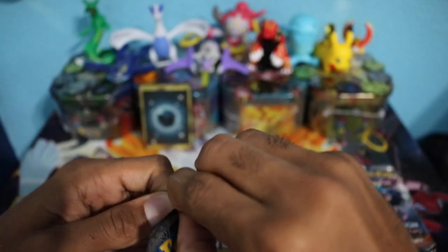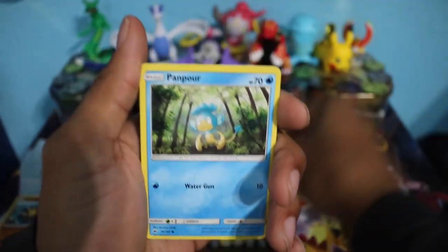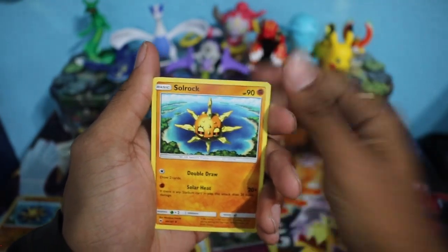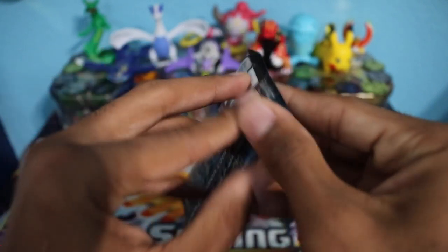We have our third pack with a Necrozma on the front. We're still in search of that Rainbow Rare Charizard, but I highly doubt we're going to get that since we just pulled a Secret Rare out of our second pack. Cards include Lightning Energy, Bunnelby, Solrock, Escape Rope, Bodybuilding Dumbbells, and another Toxicroak Non-Holo Rare out of the third pack — nothing there.